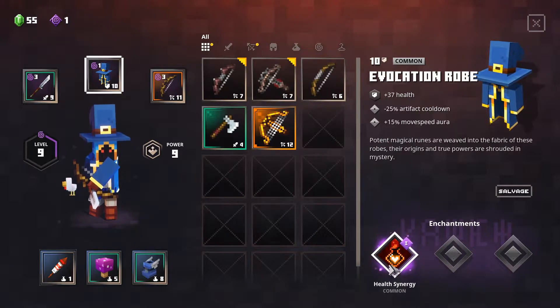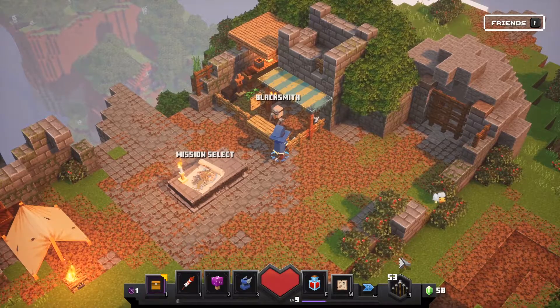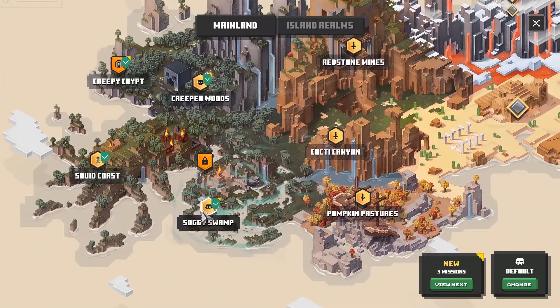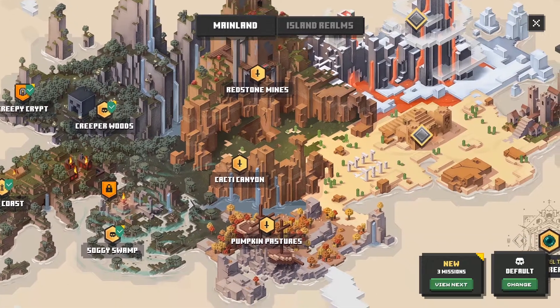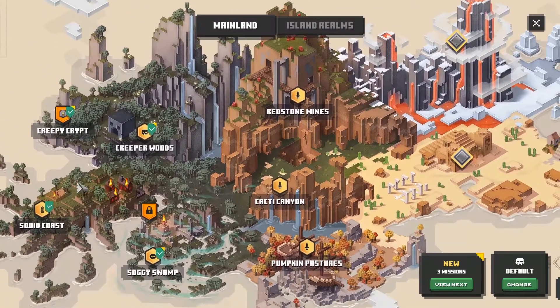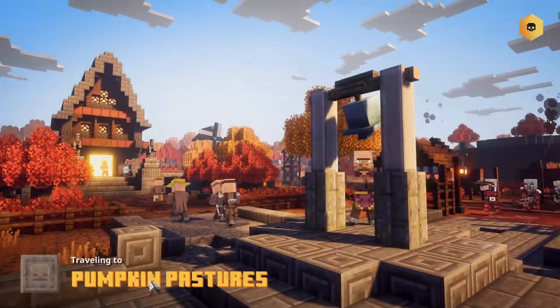Let's keep that point for something else and continue. Last time we played Soggy Swamp, and today — should we do Pumpkin Pastures, Redstone Mines? Okay, let's do it in order — I'll try to follow this path in the future. Let's do Pumpkin Pastures, same difficulty, normal. Start the mission.